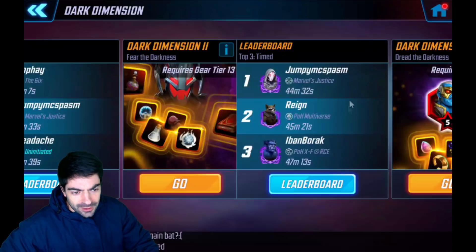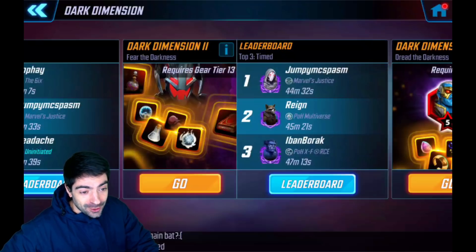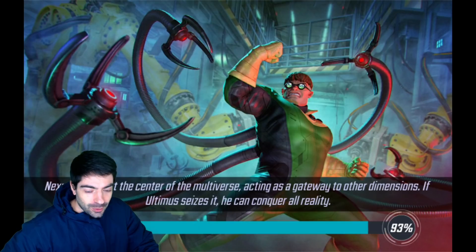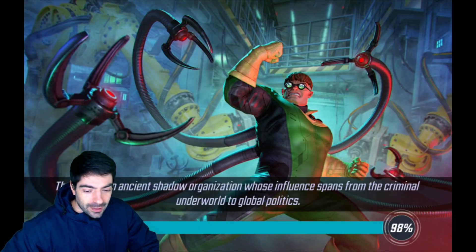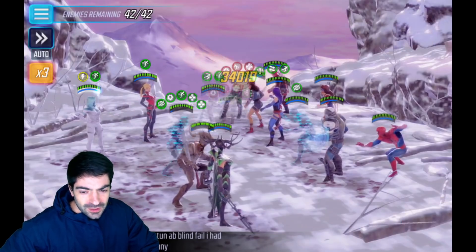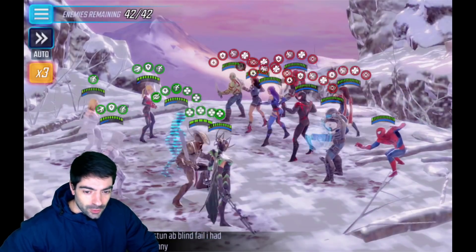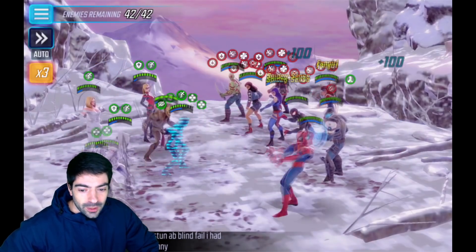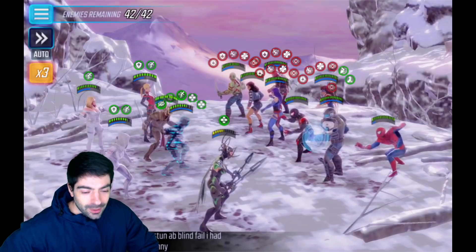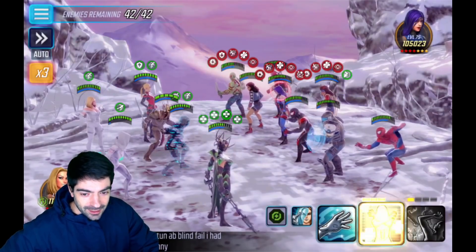What's up guys, Dwartek here with another Marvel Strike Force video. Today we are going to take a look at node number 3 on Dark Dimension 3, and it's going to be another one-shot, zero deaths. This time instead of Captain America we are using Hela. This is on the free-for-all part of Dark Dimension 3, and we are going to face multiple Miss Marvels at the same time — and the combination of Emma Frost, Ghost, and Hela is just insane.